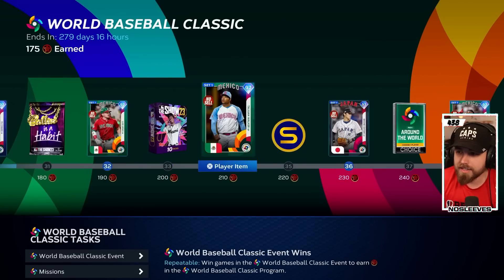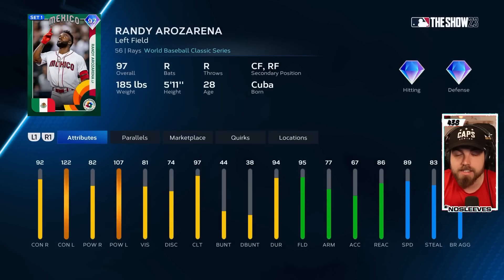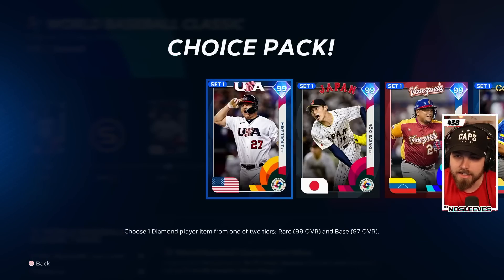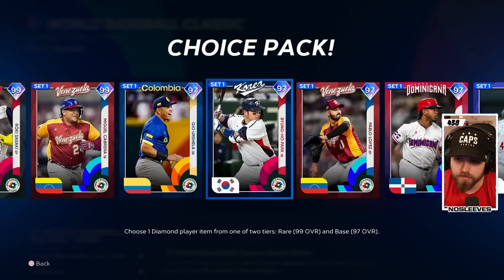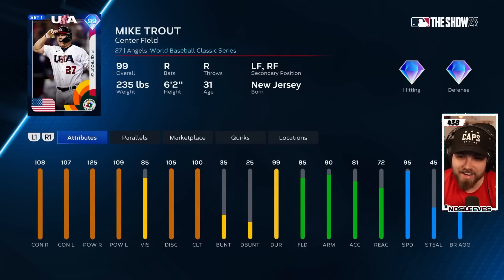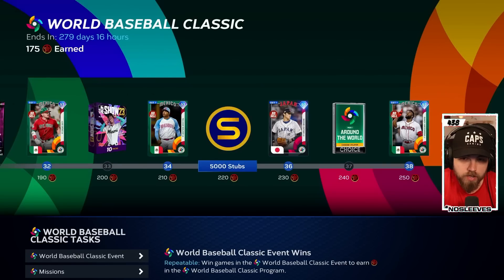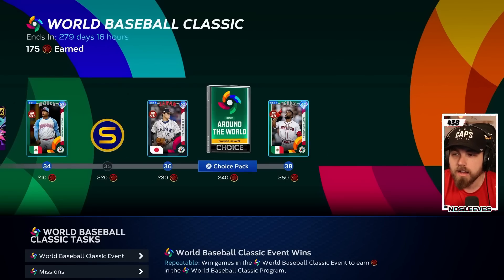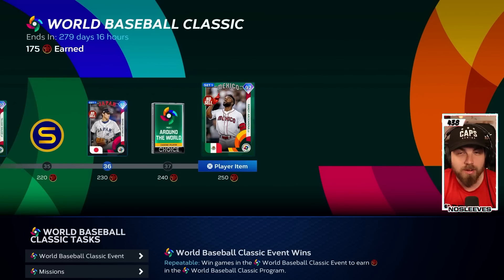The reward at the end of the WBC program is the 97 Randy Rosario, who's very good, plus an All Around the World pack where you'll get a shot at one of the 99-overall cards. If you hit the rare round, you could get the Mike Trout card, which could be your center fielder for the next two months. Even without the rare pull, you'll still get Taiwan Walker and Randy Rosario. Completing this program and your team is already off and running.